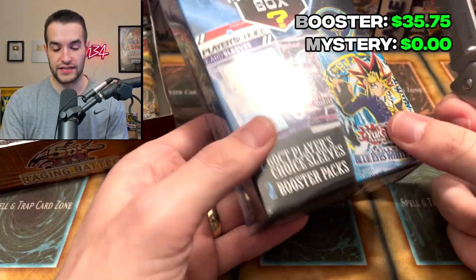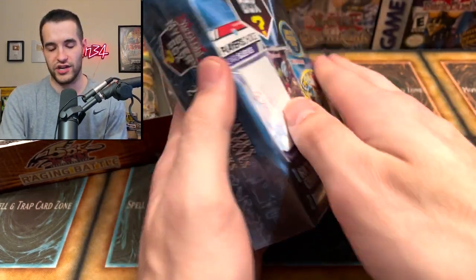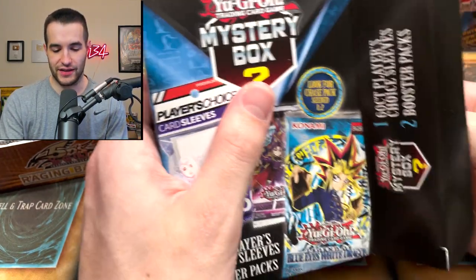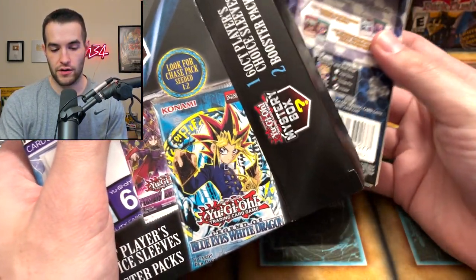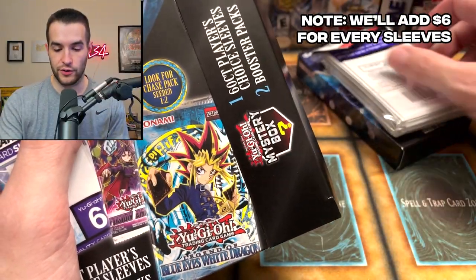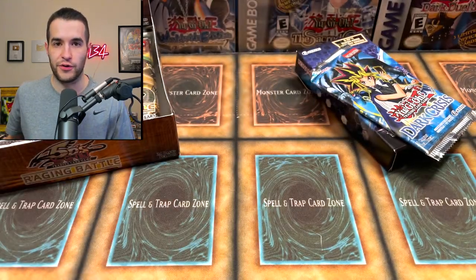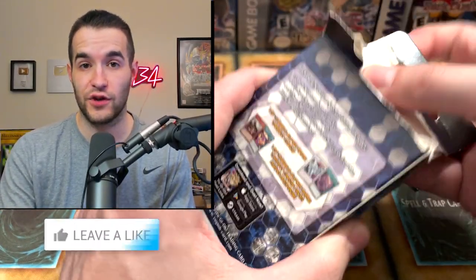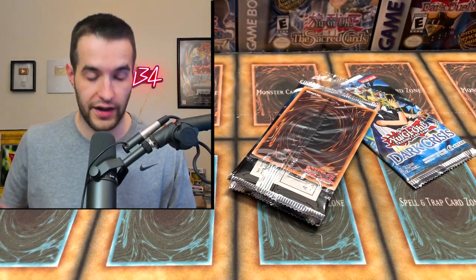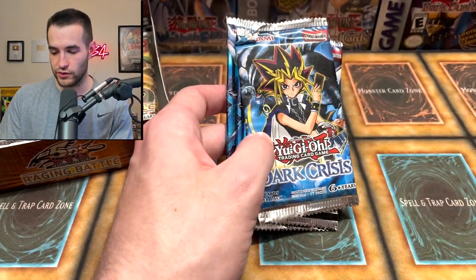Mystery box time! This one feels thick — it might have a chance to beat the booster box. We're going to start off with Dark Neostorm — it's a special edition. We've got sleeves, which we knew were in there, and those are nice for you guys to win. And Dark Crisis. By the way, to enter the giveaway: like this video, be subscribed, turn on notifications, and let me know who you think is going to win — the booster box or us. Here are the promos — I don't think those are really too valuable.